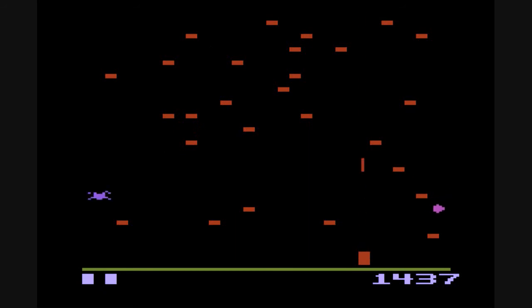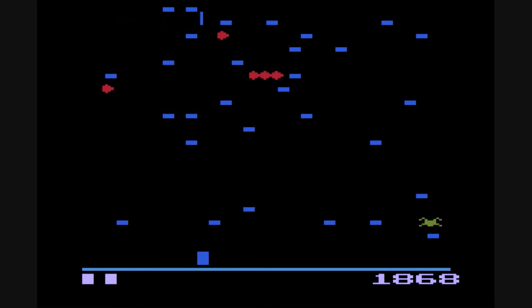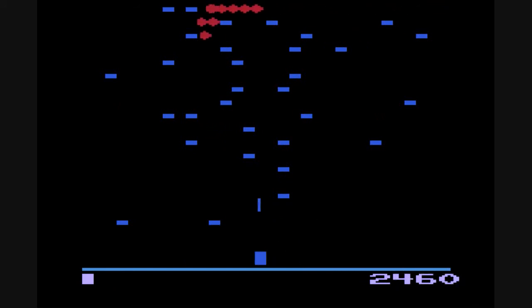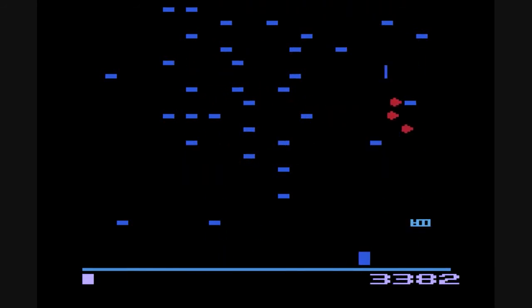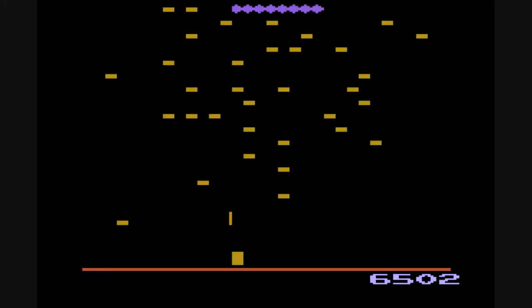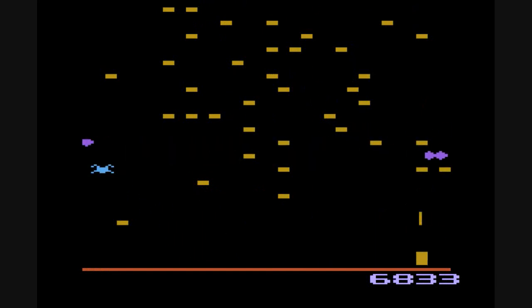To stop you getting too relaxed when the centipede is far away at the top of the screen, there's a pretty much constantly regenerating spider that'll appear and hop about at the bottom keeping you on your toes, along with a scorpion that sporadically appears turning mushrooms into poison mushrooms. If the centipede touches these poison mushrooms it'll make a beeline directly for you. And if the centipede makes it to the bottom of the screen you're not doomed like in games like Space Invaders — you can move your elf upwards, avoid the shots, and the centipede will carry on bouncing backwards and forwards below you, but also growing to encourage you to finish it off quickly.